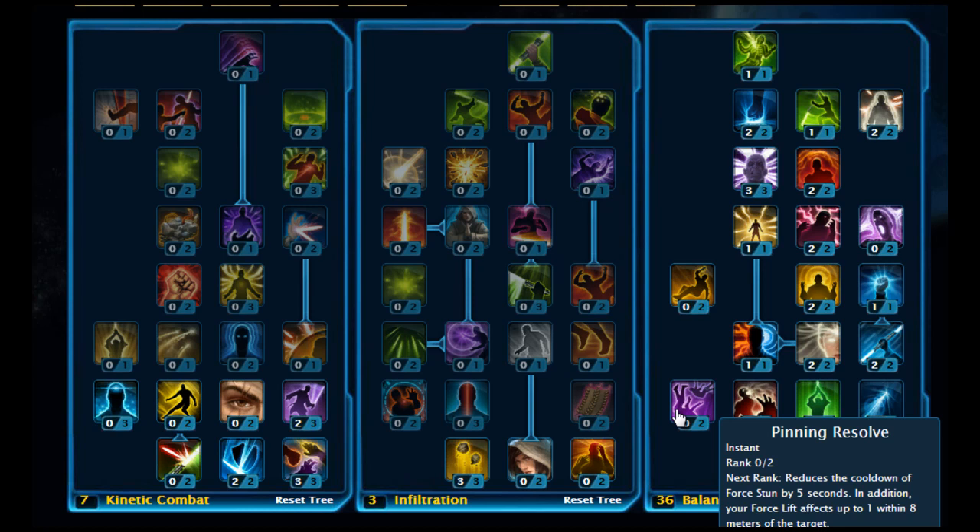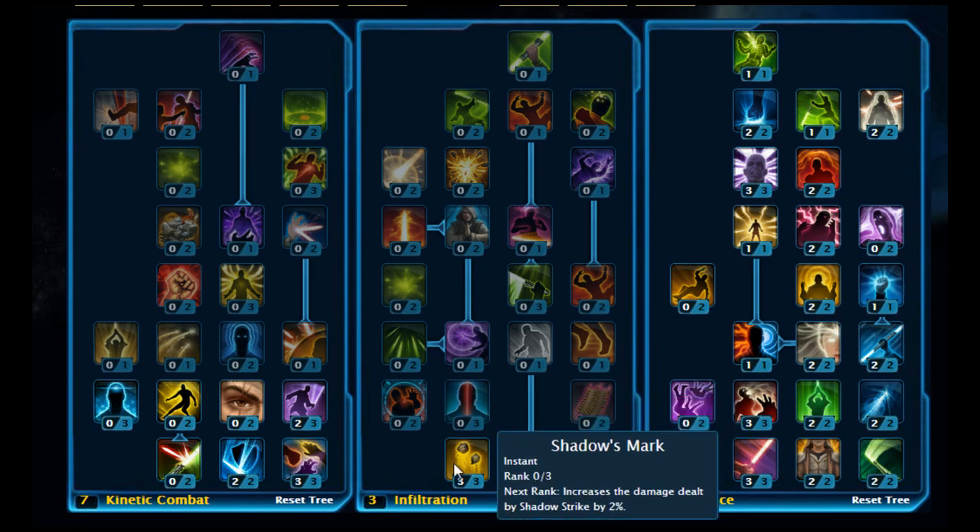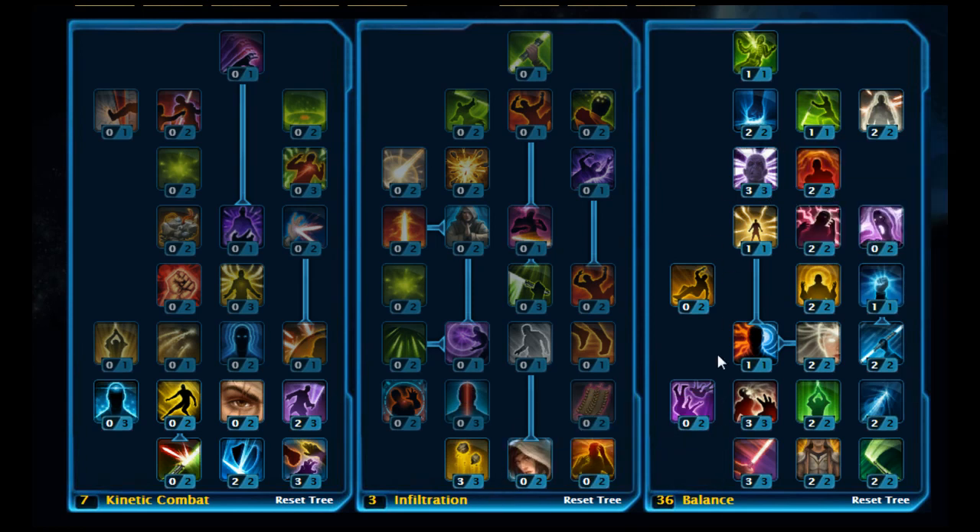So that is a bit confusing, that build — I apologise for that. As I say, you want to stick 36 points in Balance rather than the first version I did. Because of the changes in 2.0, you're better off maxing out a tree if you can in most instances when you're levelling. The first one was more of a selective skill PvP build. Anyway, that's what you want to end up with, and you can see how to allocate the points in the blog link below the video. I'll keep them coming and see you in the next video.